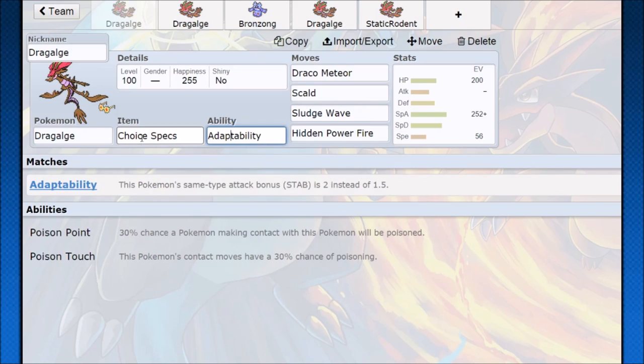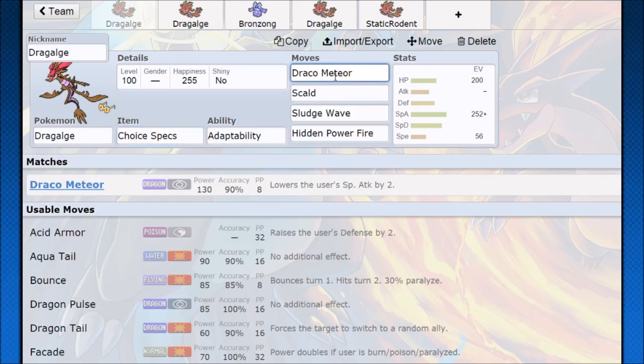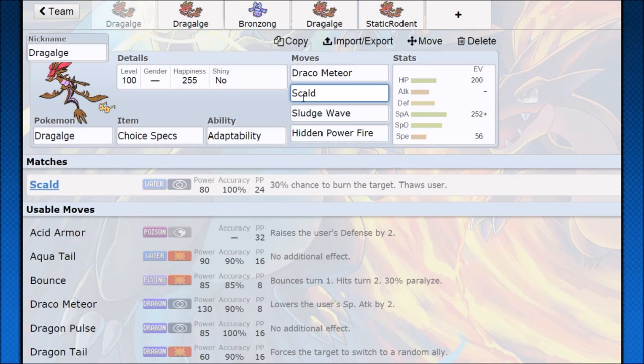Adaptability is where it's at — that's all Dragalge ever wanted. Pick up the Choice Specs and start running away with the battle, because Draco Meteor is going to be one of the biggest damage tools at your disposal. It's fairly absurd that Draco Meteor is going to neutral hit KO almost everything. You also have good coverage — access to Scald, Sludge Wave, and Hidden Power Fire.